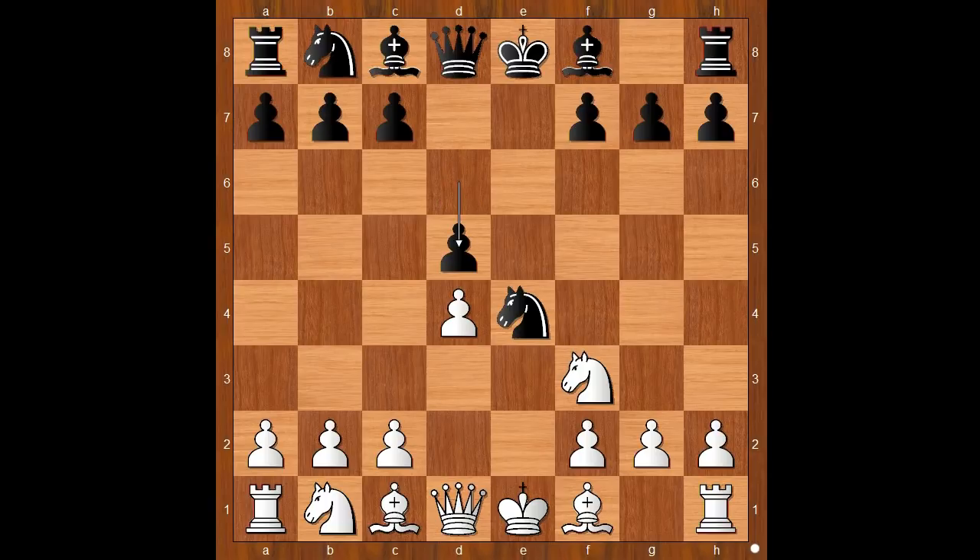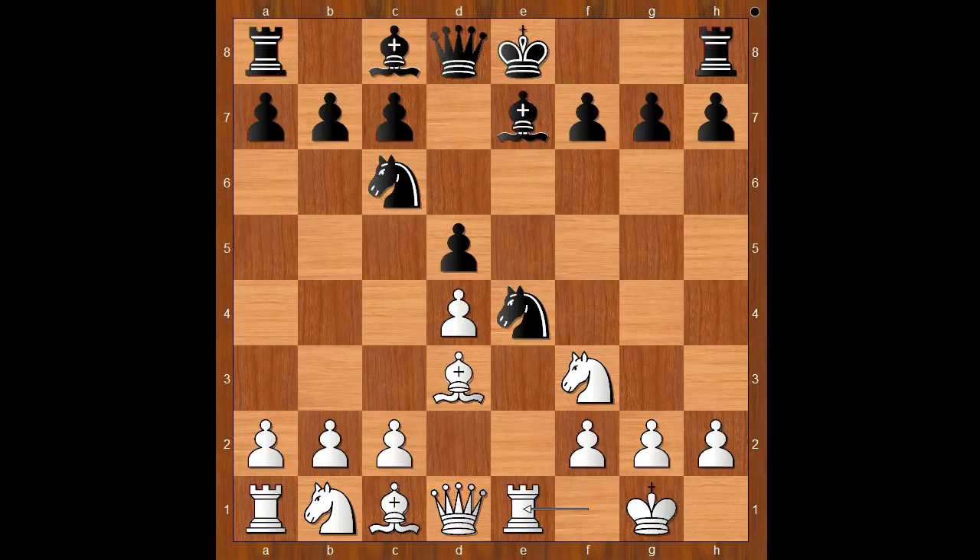d4, d5, bishop to d3, knight to c6, castling, bishop to e7, rook to e1. This is a very popular line. Black to move, knight to f6 was played.